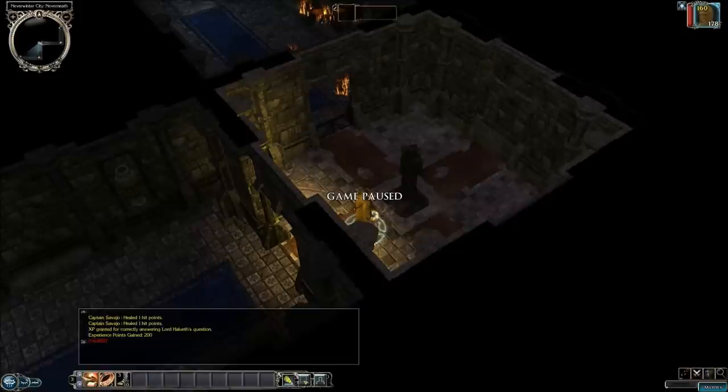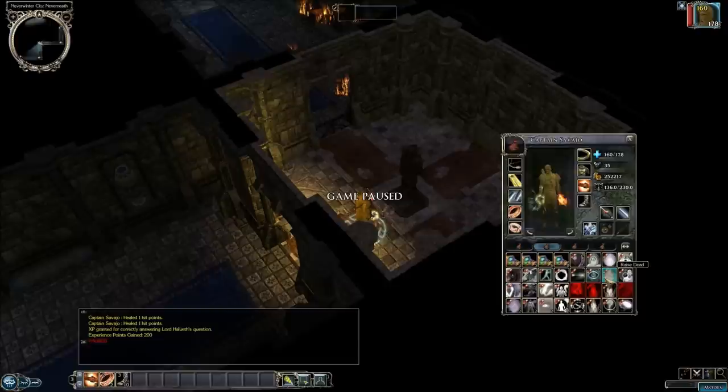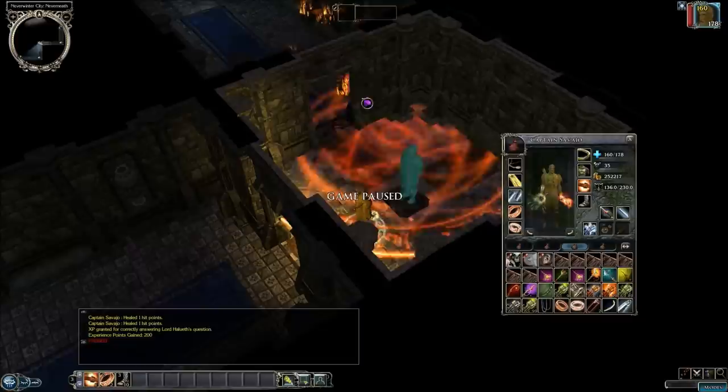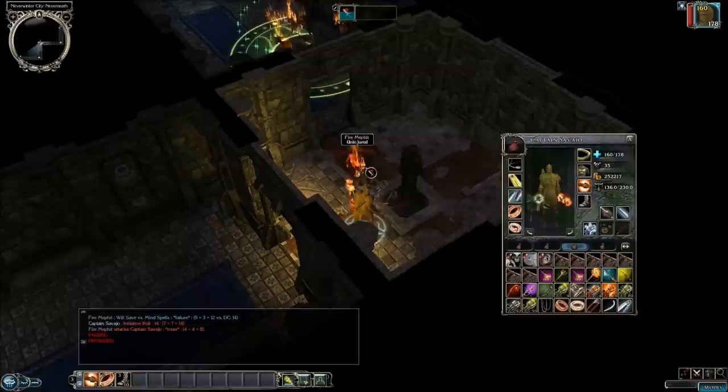And now we've got a bunch of fire mephits in this hall to deal with. Do we have anything interesting with which to deal with them? Fire mephits don't really cast a lot of spells, so there's really no point in casting Silence. Let's try to cast Sleep on them with this wand. It looks like I got at least one of them, so I'm going to have to take care of the rest.